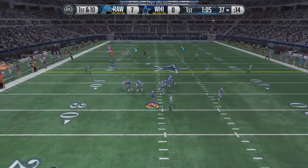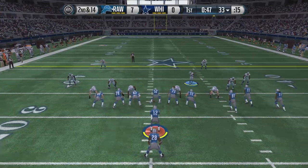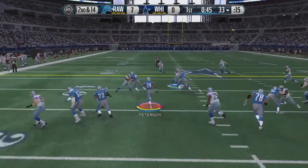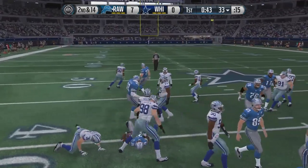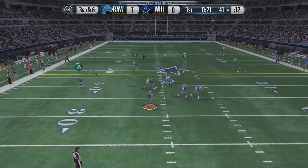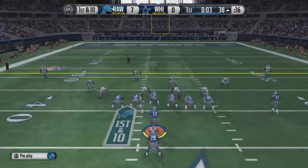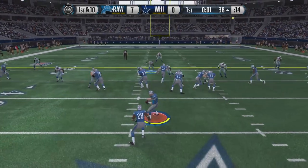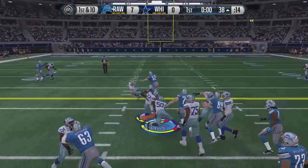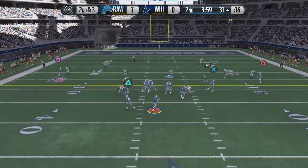We're back on offense, going to try the PA fork again — it worked well on the first drive. But this time Ryan Kerrigan actually gets through and makes the sack, good play by his defensive end. He's gotten through pretty quickly twice now going up against ultimate legend Dan Dierdorf at right tackle. But you know how Madden is — it really doesn't matter what their overall ratings are, their pass rating, their block shed. Sometimes they just get through untouched.